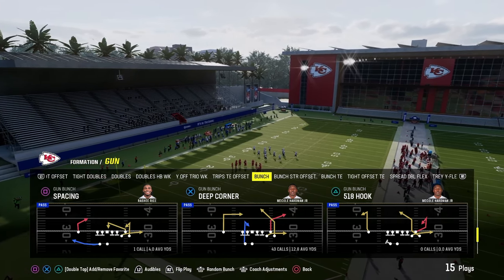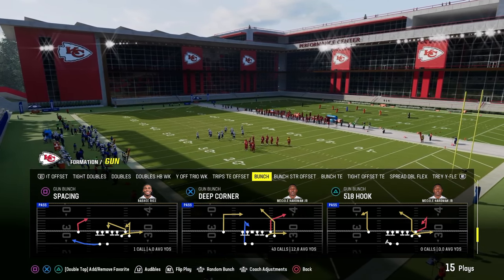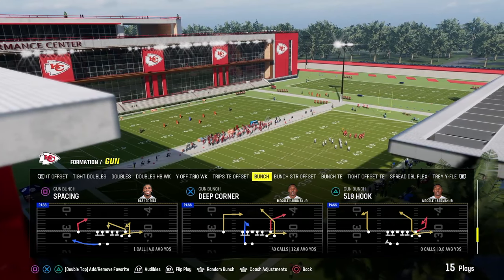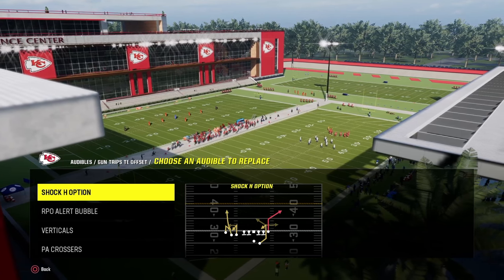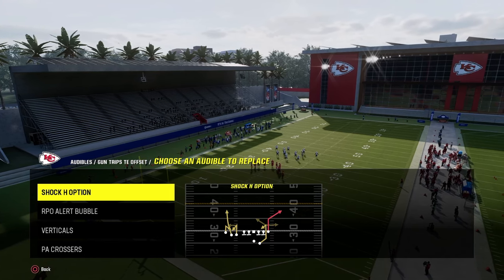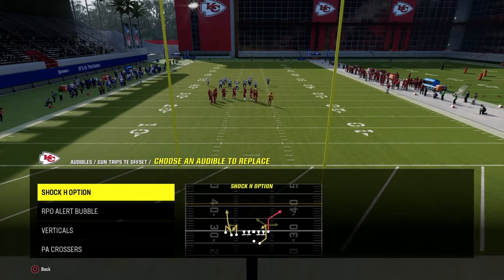I wanted to drop a little mini e-book here for Jets just to show you some cool stuff we do out of the playbook. The full version is on the school page, but I did want to cover the audibles real quick for the scheme. So if I was playing, this will beat 99.9% of Madden head-to-head players, CFM players, and Regs players. You're going to go into your audibles — trips tight end.